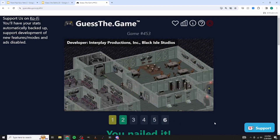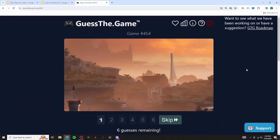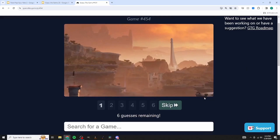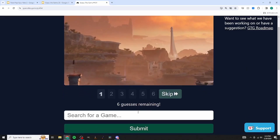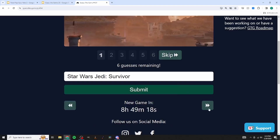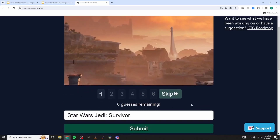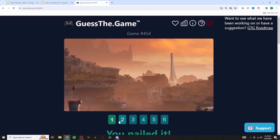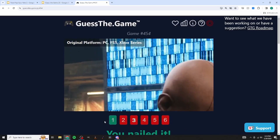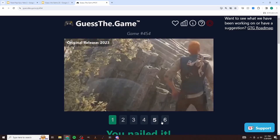One player immediately knows what this is - it's Star Wars Jedi: Survivor. It kind of looks like Koboh maybe, and the bottom left screen with the campfire spawn points confirms it. We get it right away - nice!